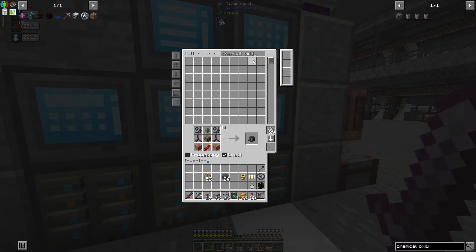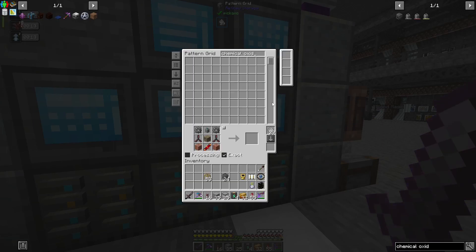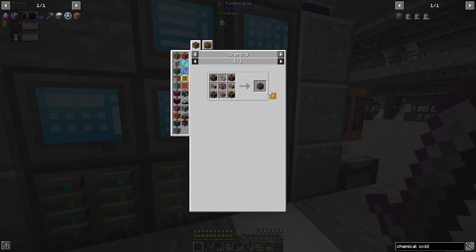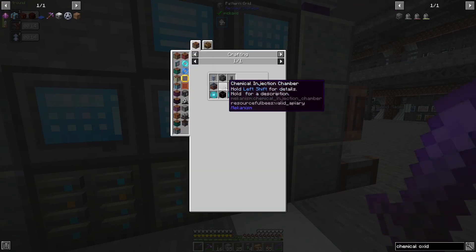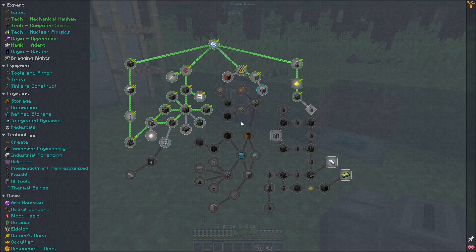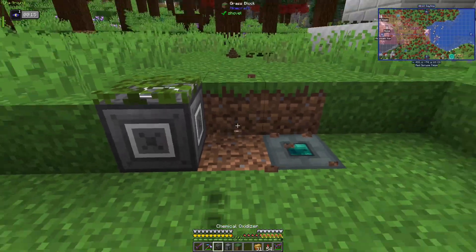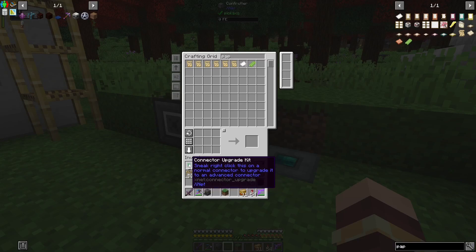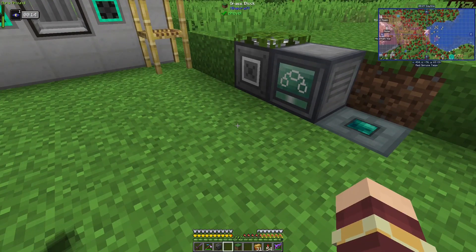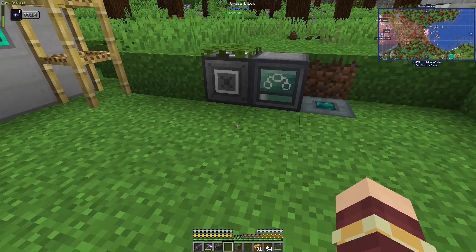Chemical oxidizer — we don't have everything we need yet, so let's get this going. We need an aqueous accumulator, which needs a water reagent, and a chemical injection chamber. This needs a bunch of stuff. Let me set this recipe up. I got the oxidizer. I think what I'm going to do is use XNet to set up all of the cables with advanced connectors to make sure the sides are correct. Otherwise you end up with cables going everywhere and machines in weird places — this will make it a little cleaner.